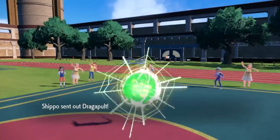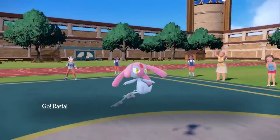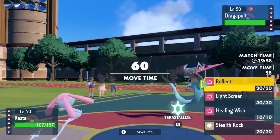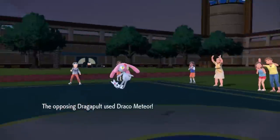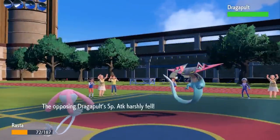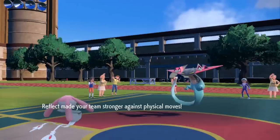These Hisuian mons have been sitting in my Legends Arceus game forever and I finally get to stretch the old legs out to make some stuff happen. My opponent decides to lead off with Dragapult, and I'm going to go with Mesprit. This thing with his weird dreadlocks is supposed to just be a dual screener and try to set things up. So Dragapult is not wasting any time — decides to just drop a Draco that's going to do a ton of damage to everything on my team.